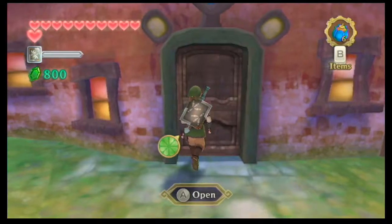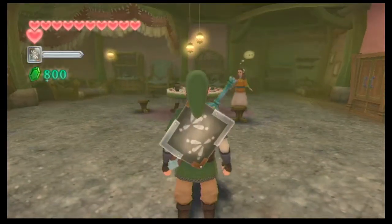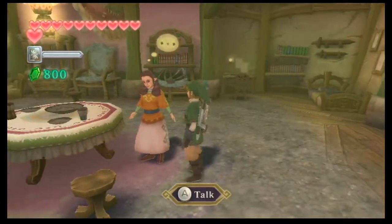Our first side quest is in this house in Skyloft on the east side. We find this dusty house. And I still can't get over that silver rupee!